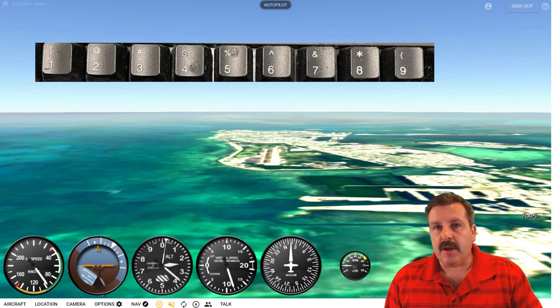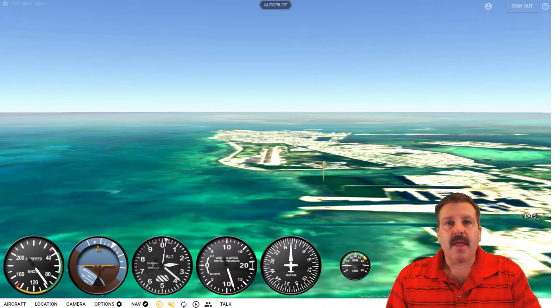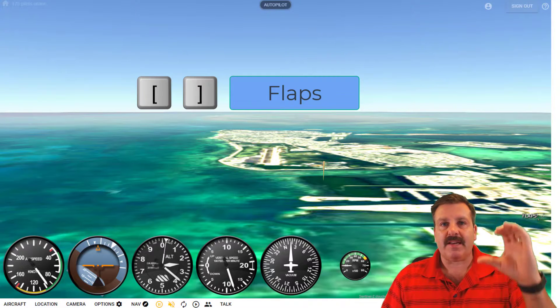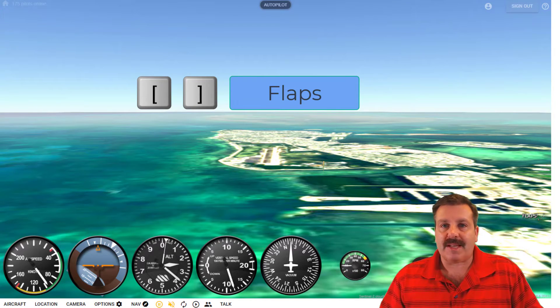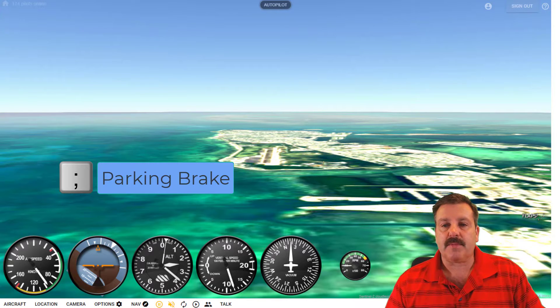The numbers on the top are your throttle - as soon as I hit P for play I'm gonna hit 9 so my throttle's up. The left bracket - it looks like a flat C - puts your flaps down, which also slows you down and makes it better for landing. The semicolon puts on your brakes.